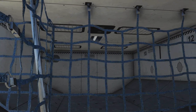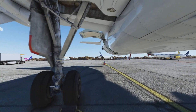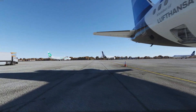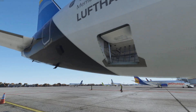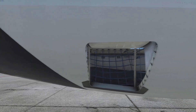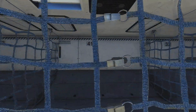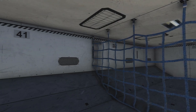Now let's move to the rear of the aircraft. As mentioned, there are two cargo hold doors — one for the rear cargo and one for the bulk. The bulk is much smaller because it's right in the tail section. Coming back into the normal rear cargo hold, we can again see the different sections and ventilation.